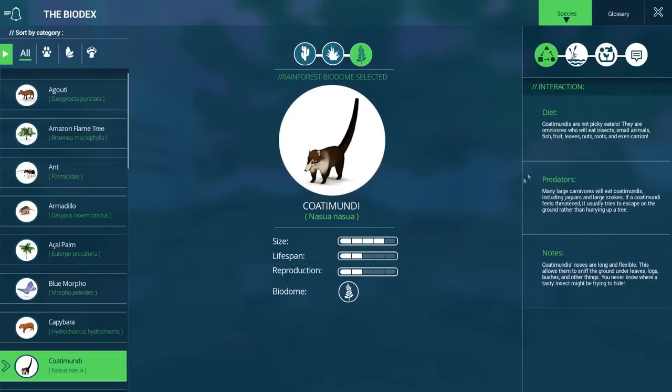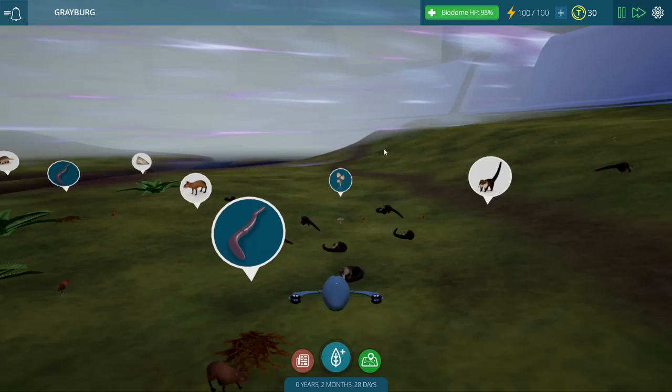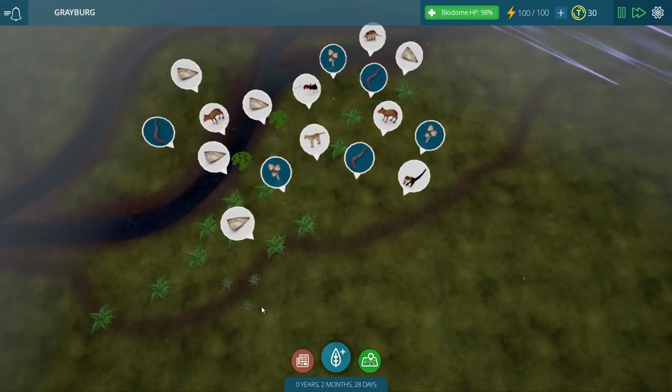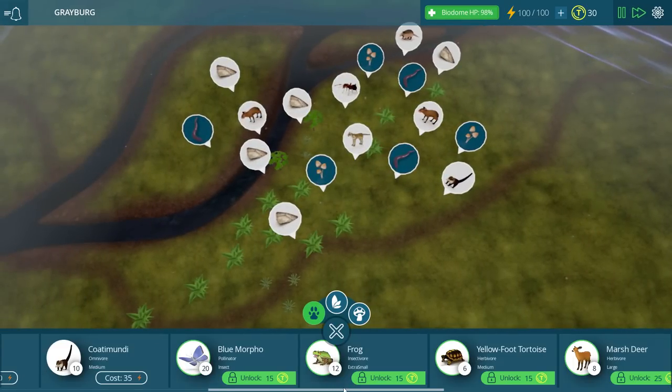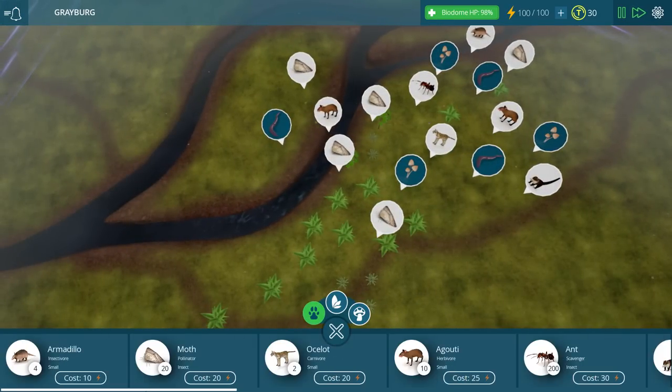Let's click on one of these and look at our biodex. They are not picky eaters — they will eat insects, small animals, fish, fruit, leaves, nuts, roots, even carrion. These guys will literally eat anything. That is so good. Many large carnivores will eat these guys including jaguars and large snakes. I'm not sure in that case if the ocelot will actually take these guys out. So let's go ahead and put some of our little rodent dudes down as well — not the armadillo, but these ones.